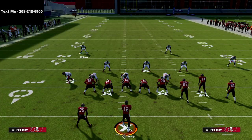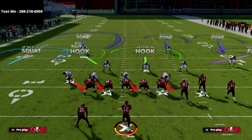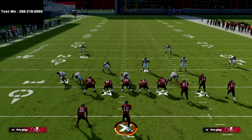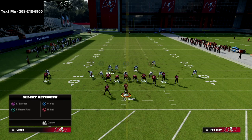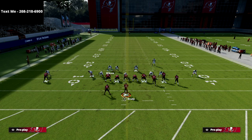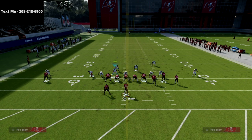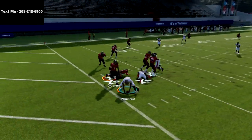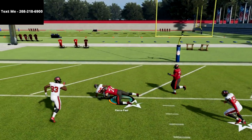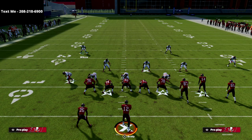Thanks for watching this video. If you want a more in-depth version of this 335 Odd defense, I'd encourage you to get my Nickel 335 Odd defensive guide — there's a link in the description. The beauty of the 335 Odd defense is that it combines the best pressure in the game with, in my personal opinion, one of the best coverage schemes — like this Cover Six — to take away the majority of what gun bunch users love to do. You're going to be getting sack fumbles all day long. You can get that guide for just $15.